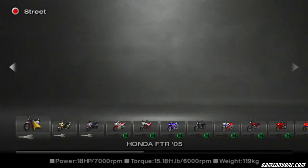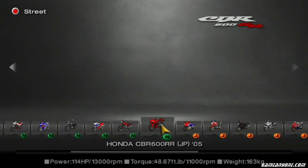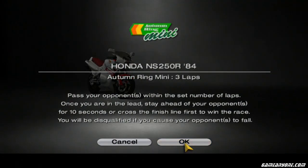Now it's back to Honda and this time we'll be doing the novice one. We got 1, 2, 3, 4, 5, 6, 7 bikes to get. We shall get them starting with the NS250R in Shasta White.